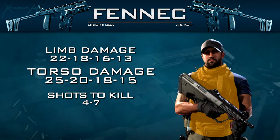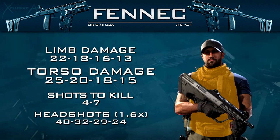First up, as always, let's have a look at the damage profile. Just like with all the SMGs, we deal a different amount of damage to the torso versus the limbs. In most situations you should be aiming for the torso, so that's the damage profile we're going to focus on. This damage profile is 25, 20, 18, 15 — meaning it's going to take you four to seven shots to kill to the torso. For headshots we get a standard 1.6x headshot multiplier, giving us a three-shot kill potential to the head, but two of those bullets need to land on the head.